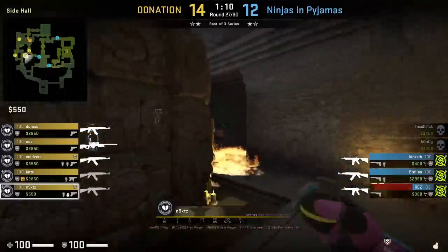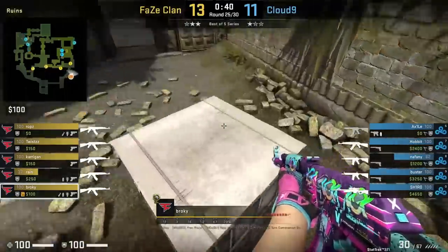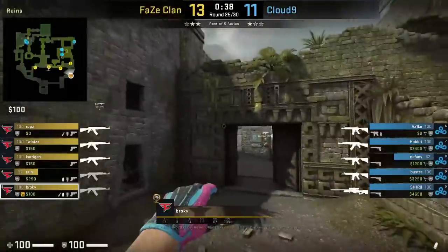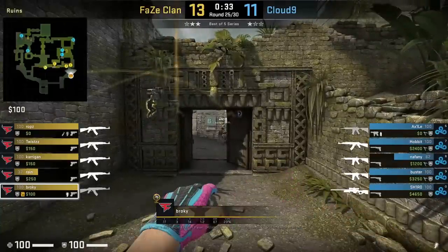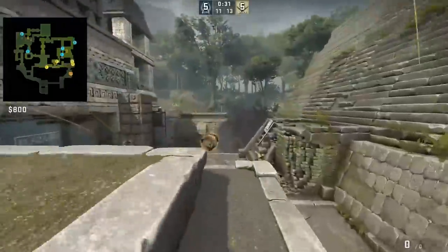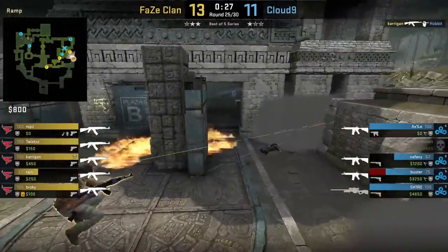Really nice nade set for BXQ from Brokey on top of the box — I cover this axe-queue on my second channel, link in the description. You're probably wondering where the Overpass, Nuke, and Vertigo tricks are — this video would have been way too long, so I put them in a separate video coming out later this week. Make sure to subscribe to see it. Till next time, peace.